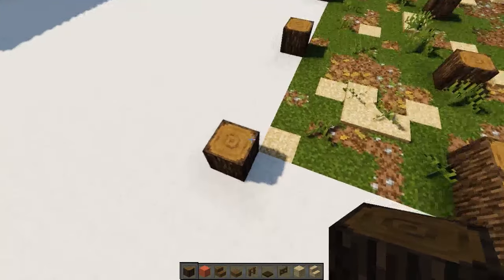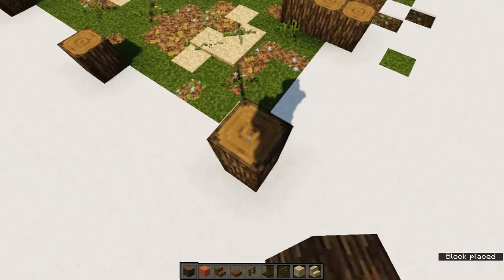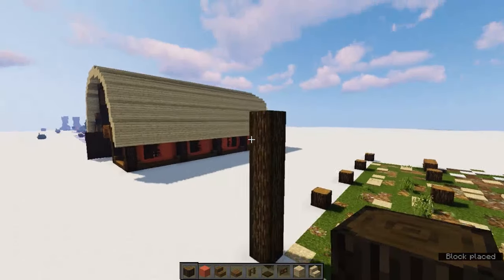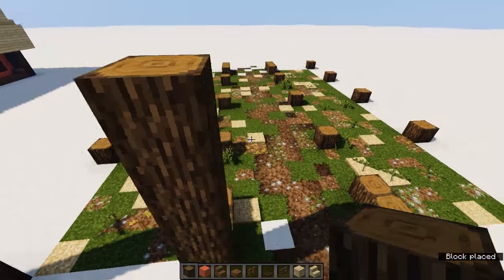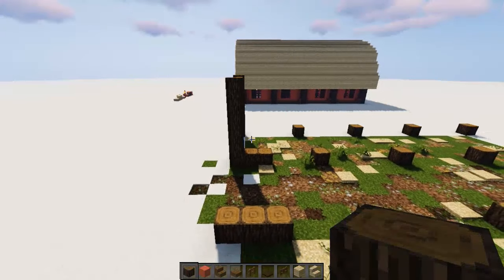Starting things off, go to any one of the corner blocks and go up six. Continue that on all the outside ones — going up six on each. I'm going to do all the outside ones like that and I'll be right back.